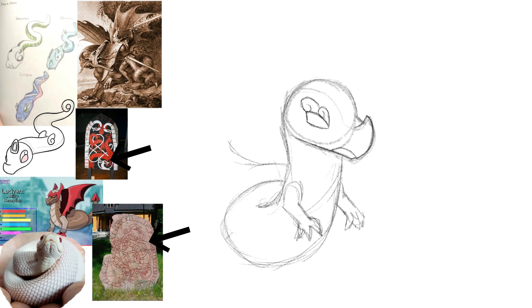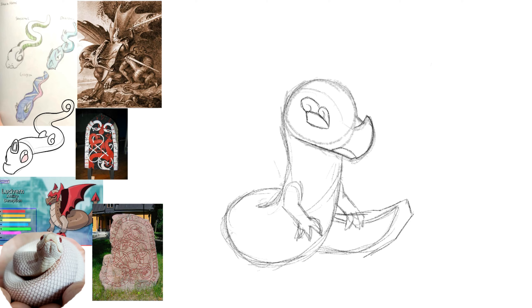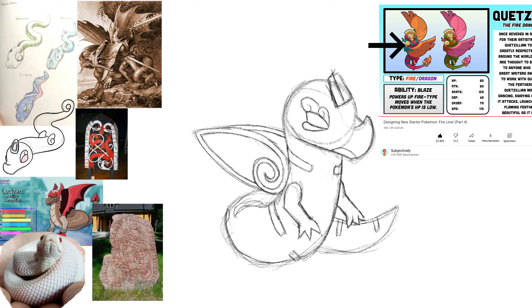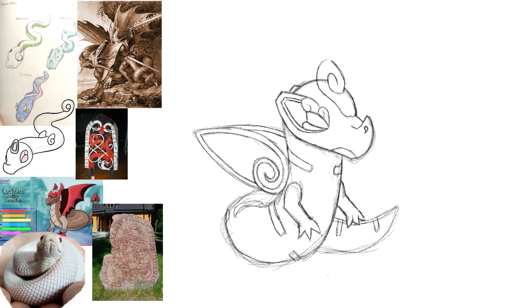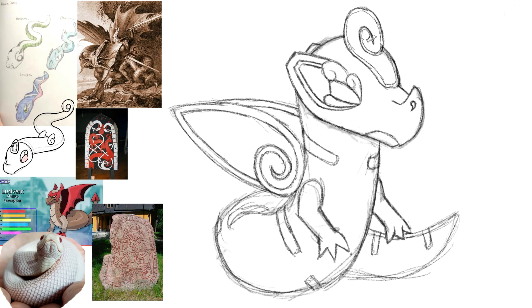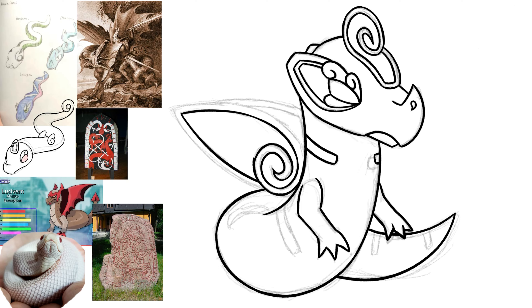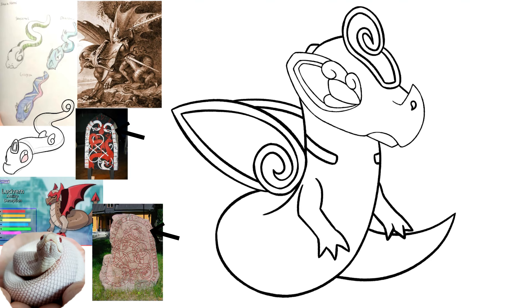Lintworms are often portrayed with the body being twisted in itself. This fakemon is too short to actually twist like that, but the evolution will be able to do so. The swirl parts remind me a bit of what Subjectively's Firestarter looked like — in their drawing it represents Aztec art design conventions, but in mine it's a stylized version of what I saw on the reference runestones. The wings are loosely shaped like a simple runestone, and with the other ornaments I tried to make this fakemon appear ancient and mysterious. The stripes on its back are supposed to look like the markings on the runestones that separate the body of the dragon.